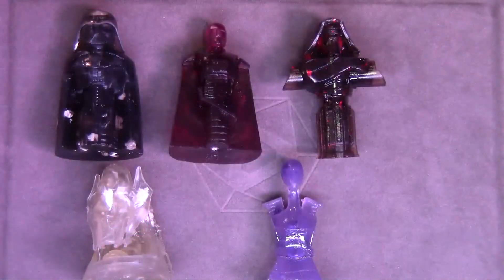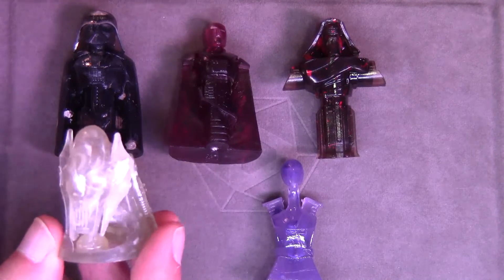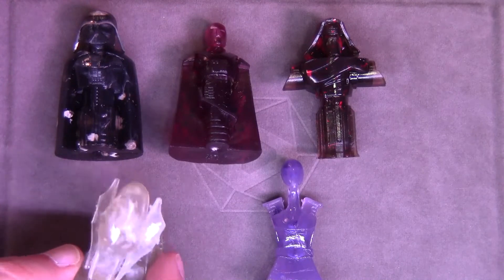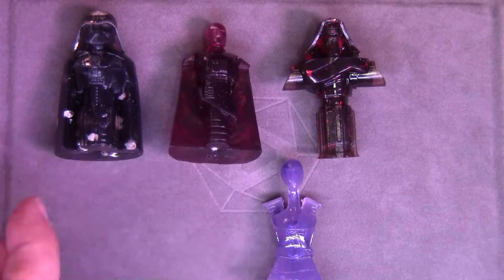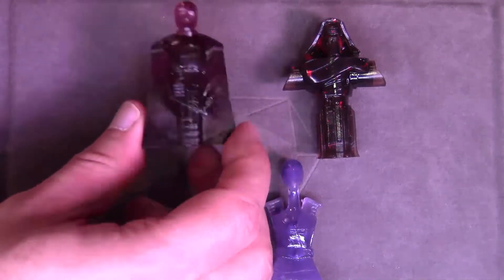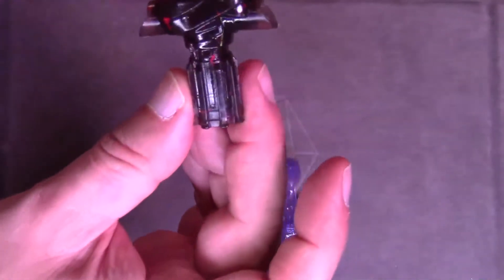Now here are the villains in the box. You can see what they generally look like. Grievous looks a little different than you might have thought compared to the other ones — he's just looking ahead. And you've got Darth Vader there, Asajj, and Kylo Ren.